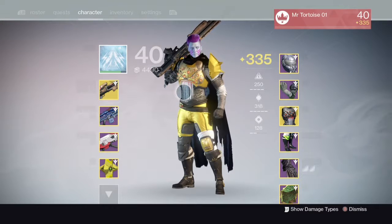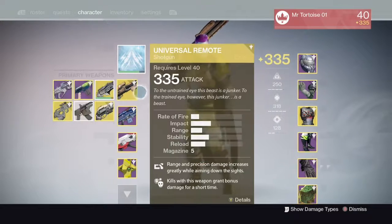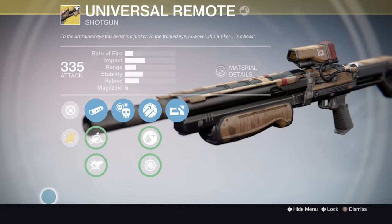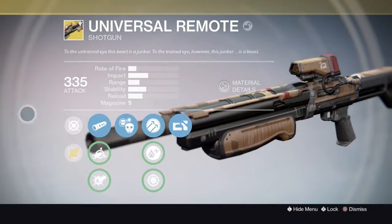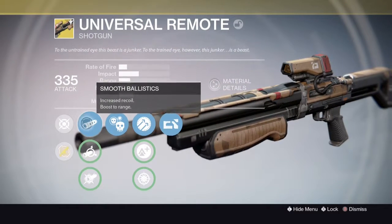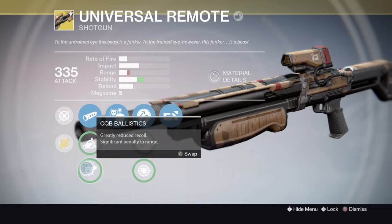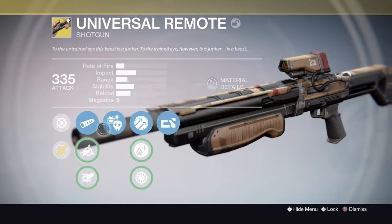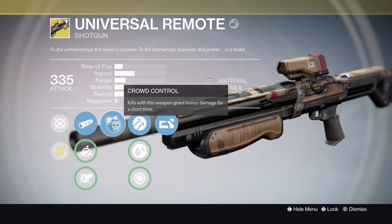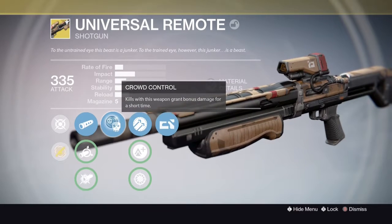What's going on guys, Tortoise Gaming here bringing another video. In today's video we are looking at the Universal Remote primary shotgun — this is an exotic, so it better be good. First of all, we've got Infused, which allows you to get max light, and then for the ballistics you really want to go with the first one. Then we've got Crowd Control, which is excellent — kills with this weapon grant bonus damage for a short time, so it just allows you to get multi-kills more easily.